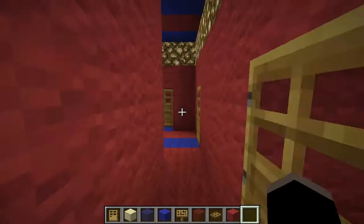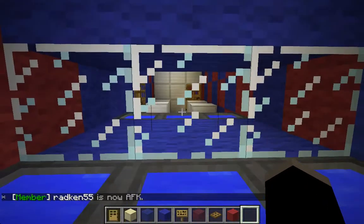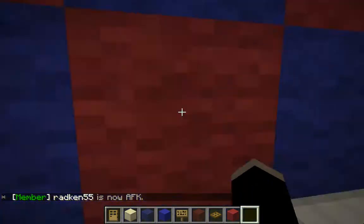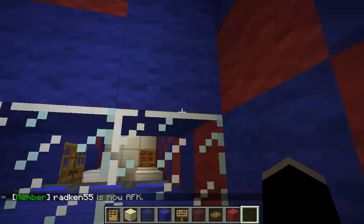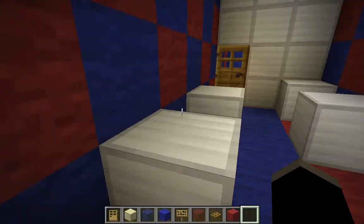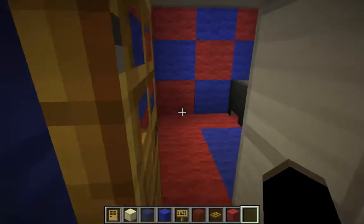Everything's the same — symmetrical, just different colors on the walls, kind of like a mirror. And yes, there are urinals and a stall in the bathroom area.